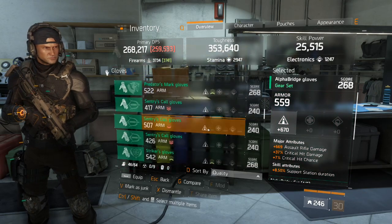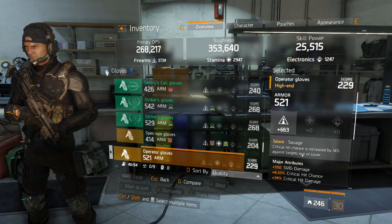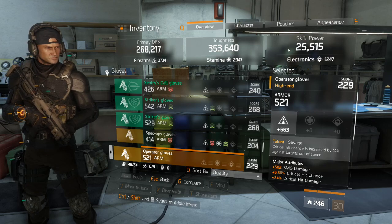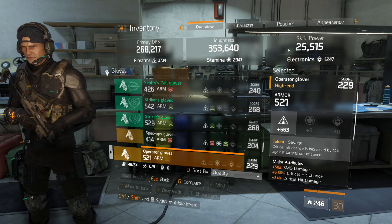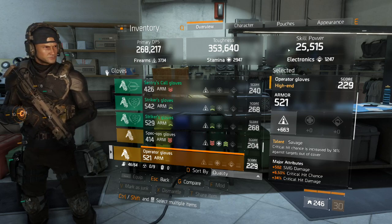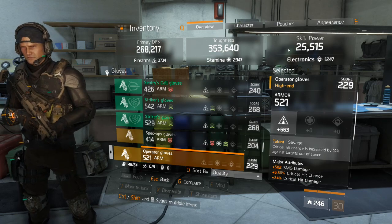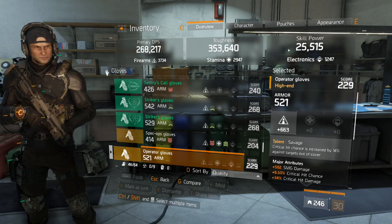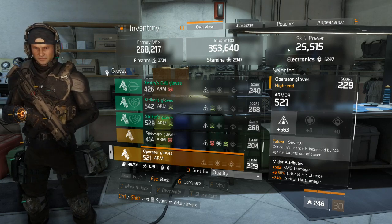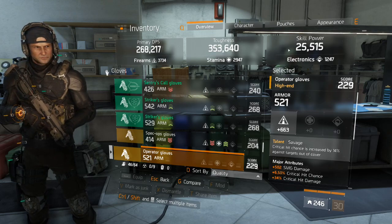The Savage gloves give you 14% additional critical hit chance on targets out of cover. This won't show up in your character tab because targets are not always out of cover, but whatever your character tab shows, you can add 14% more critical hit chance to it if they're out of cover — which is huge. So almost all my builds are going to be Reckless and Savage with a four-piece.